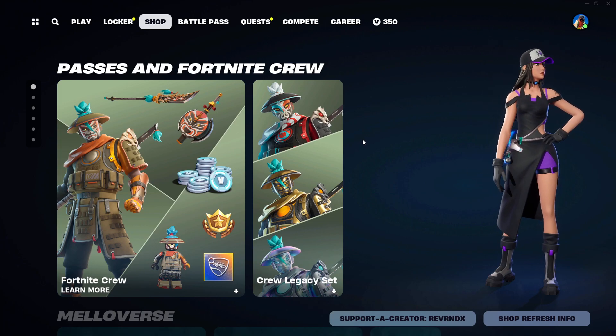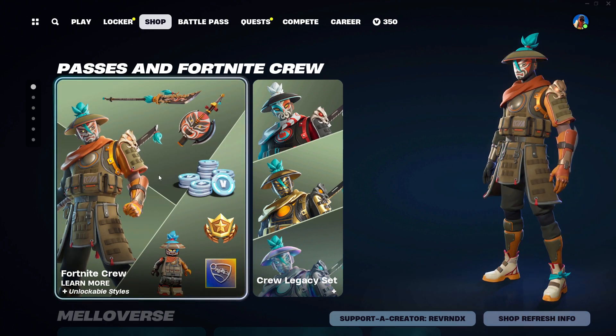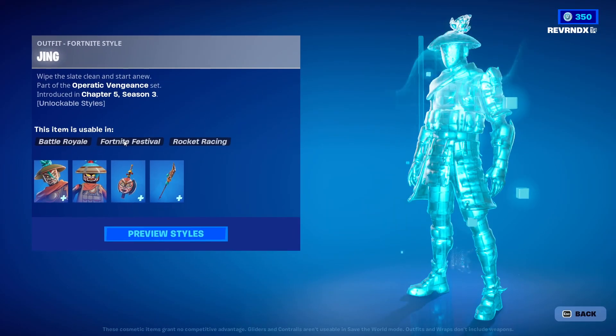It is May 26th, 2024. This is everything new in the Fortnite item shop. They are pushing the new skin for the Fortnite crew. Check it out — very cool skin, actually.